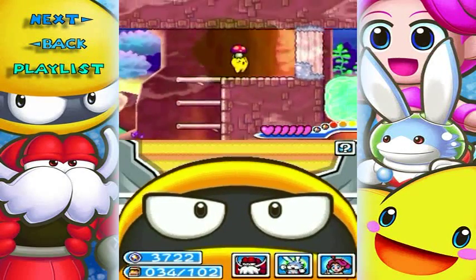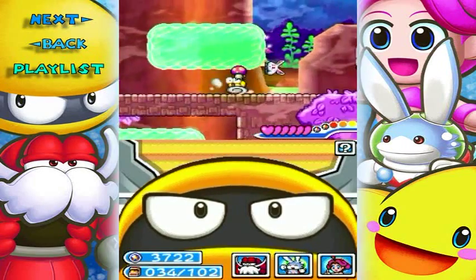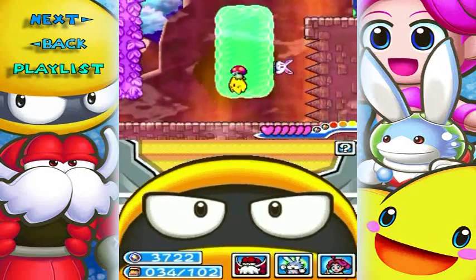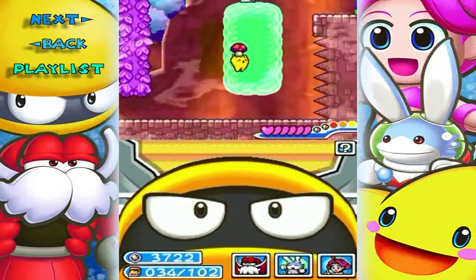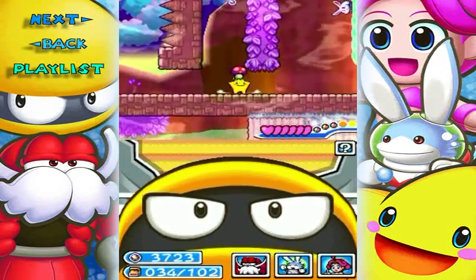You'll notice there's odd floating water all over the place. I have no idea how this water even works. Maybe it's more like gel than it is water, but then that doesn't really explain how it's in midair like that. Unless there's something holding it behind the screen that we can't exactly see. Well, maybe I shouldn't question it.